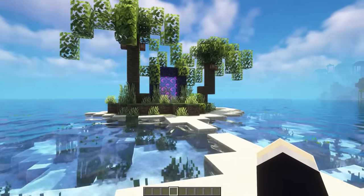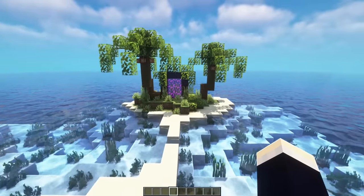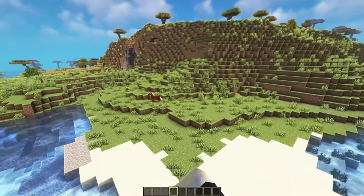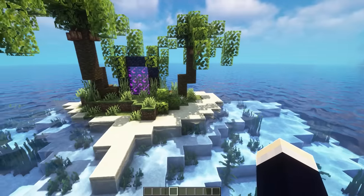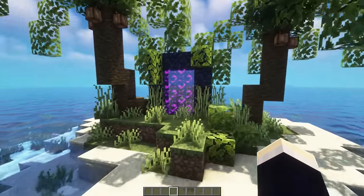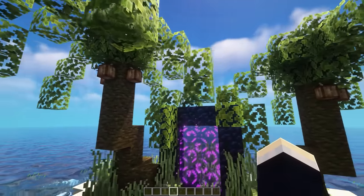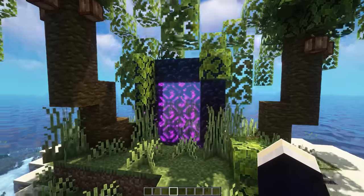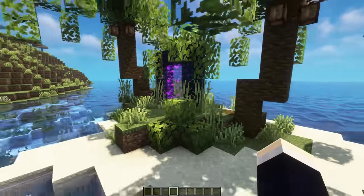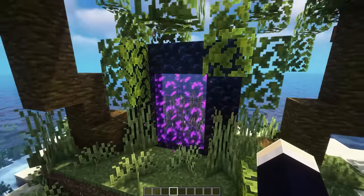Next up, we have an island portal. If you're building a beachside village, this can definitely be a really nice addition instead of just adding a portal underground. You can make a little island or transform an existing one into a portal island. We've added these big custom palm trees to the left and right, with their leaves draping over the portal. As for the portal itself, it's just a pretty standard portal, but you can of course change it up however you want.